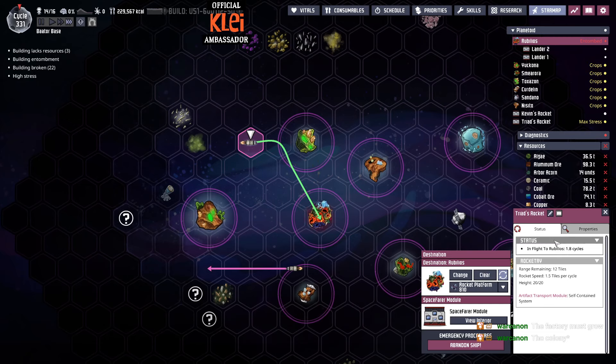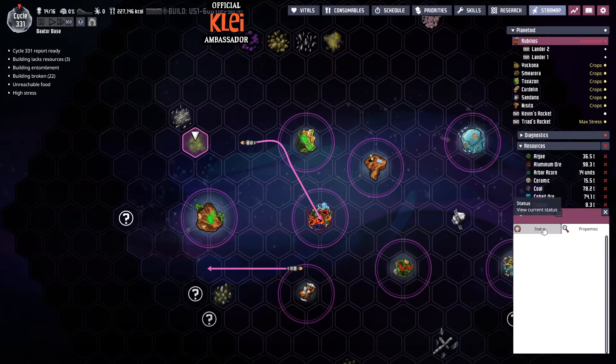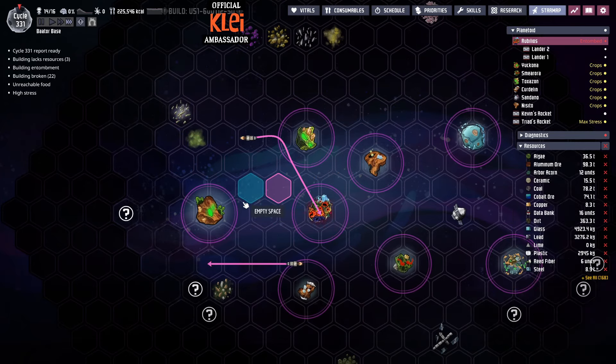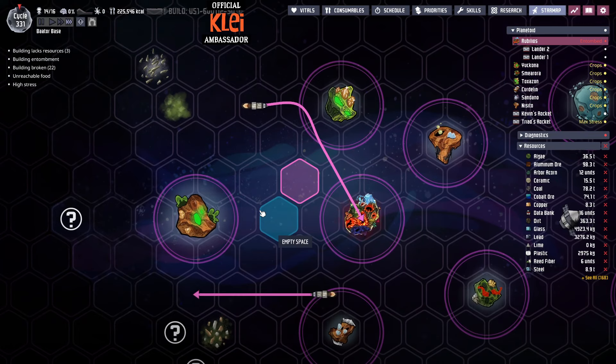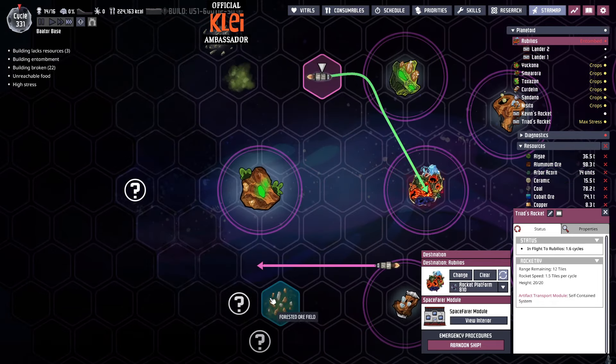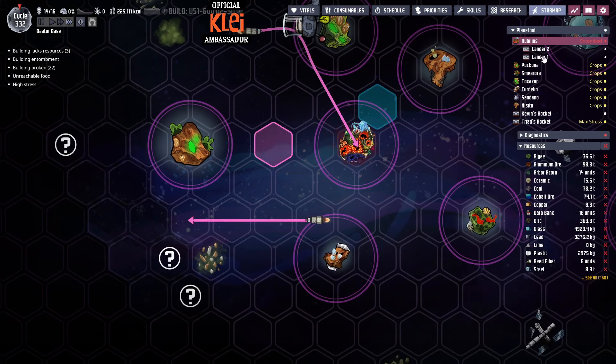Triad's coming back - I sent him on a return trip, which is fine. We should have an artifact in here. Artifact collected. Perfect. The colony must grow, indeed. Ice base lasers as well. More coming. So what I'm going to do is bring Triad back and send Triad out to this one. I'm keen on getting the space artifacts as well. That's important.